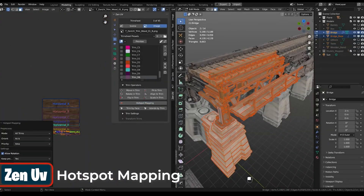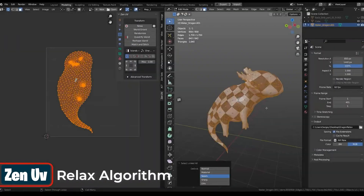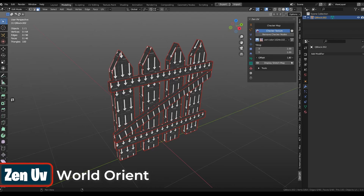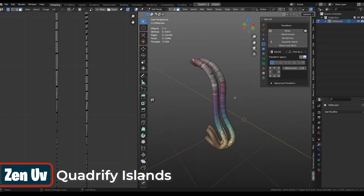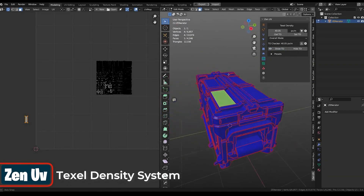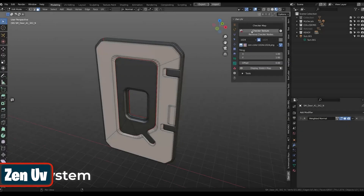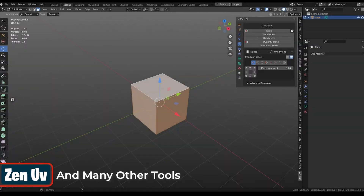Automate the tedious mundane tasks like UV unwrapping while maintaining artistic control using the New V. This tool brings a set of new tools to Blender that lets you refine and rejuvenate your UV mapping and texturing experience. The add-on comes with different algorithms for relaxing UVs to get rid of texture stretching, orientation tools to change and check the direction of UVs, and more.